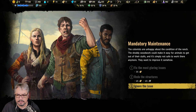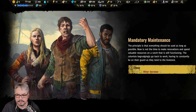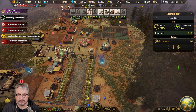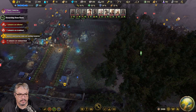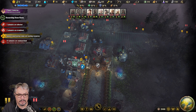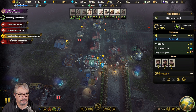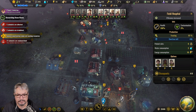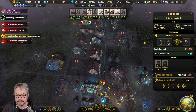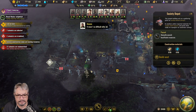What have you done? Colonists are unhappy about the condition of the ranch. I don't have the supplies. Okay, why are they all getting infected again? We've made a new discovery.